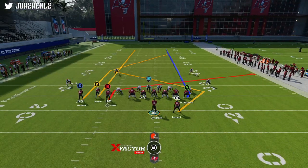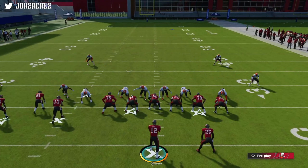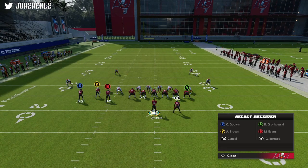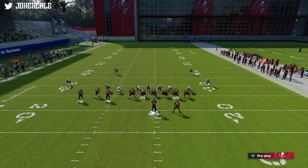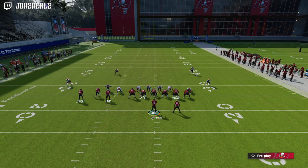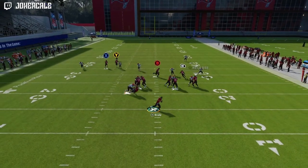Like I said, this is the play you're going to want to be calling: PA Boot Over. You're going to want to streak the Y, slant the B receiver, and then put the RB on an angle route — which you're going to need Backfield Apprentice or Backfield Master for, whichever chem gets you the angle route. Either way, let's snap this play.